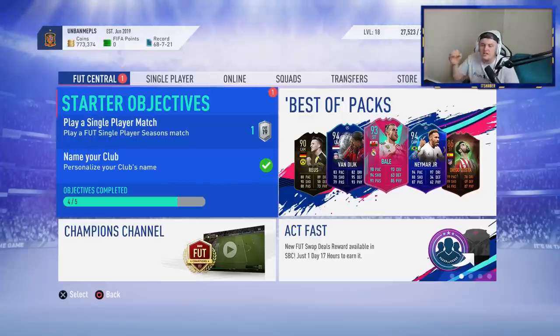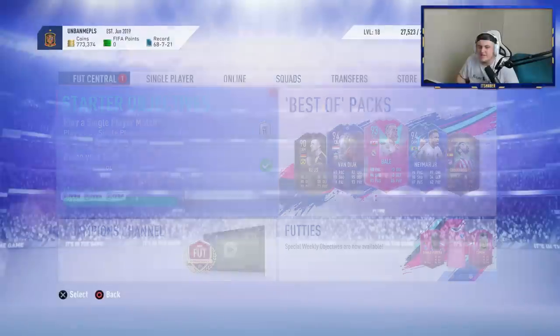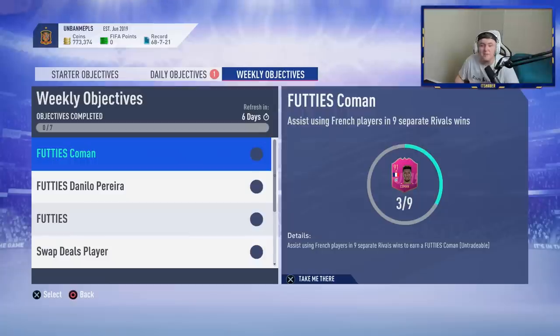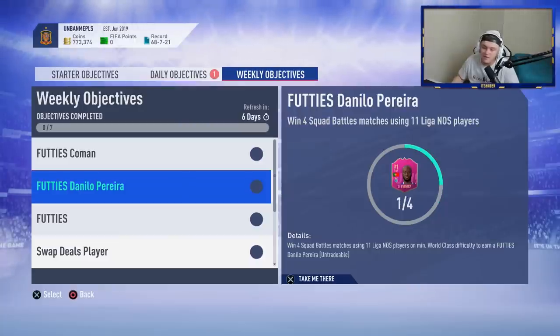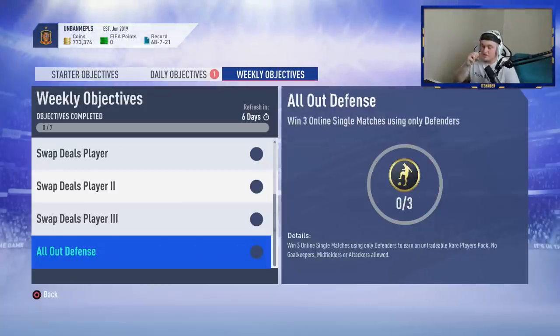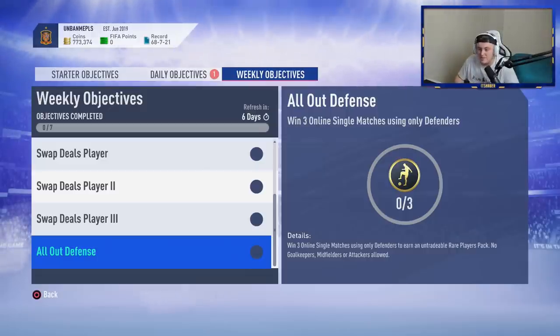They've brought out some very, very good weekly objectives. The first one is Footy's Koeman — assist with French players in nine separate rival wins. It's not difficult in my opinion, unless you're in high Division 1 where you'd have to change your whole team. I recommend if you really want Koeman, relegate yourself down. I'm in low Division 2 right now and finding it pretty easy. Danilo Pereira requires winning four Squad Battles matches using 11 Liga NOS players on minimum World Class difficulty. Then we have a Footy's kit, three swap deal players, and a defensive one where you win three online single matches using only defenders to earn a rare players pack. I think that's pretty easy and fun as well.